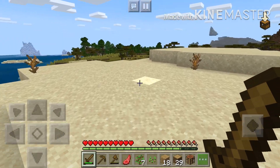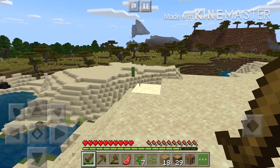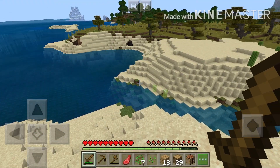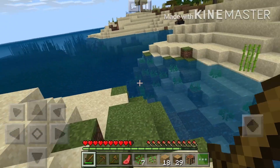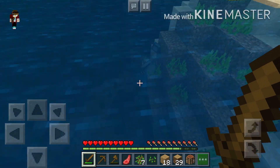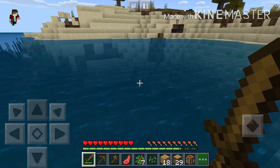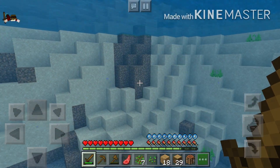Yes, there's an Acacia biome and a spruce biome. Correction — I think it's Dark Oak or spruce, I don't care. But there's also an ice spike biome or iceberg biome. I seriously don't know what it's called.